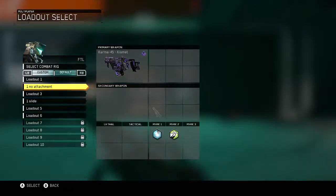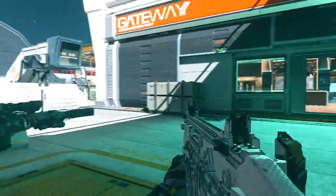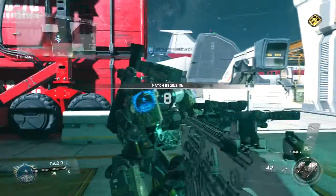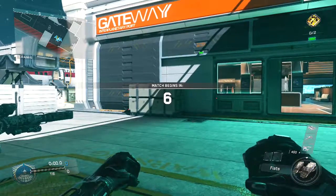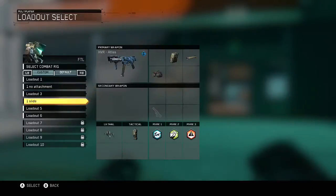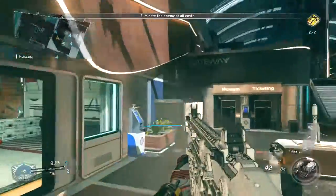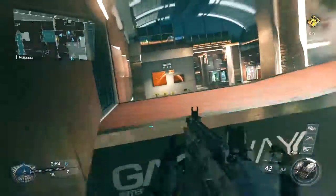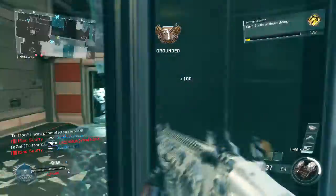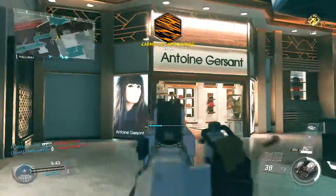Alright guys, I'm back, found a game. Let's go ahead and get this Karma gold, boys. I have the whiteout camo on it, because to me the whiteout camo looks freaking amazing. We should be able to get this done fairly quickly. And there is my one kill with no attachment — ranked up, Karma 45 gold. Let's go.